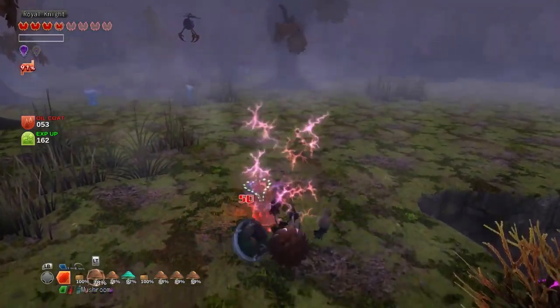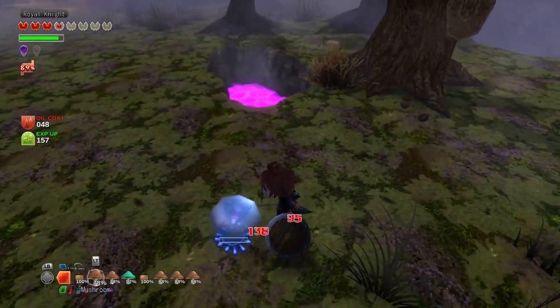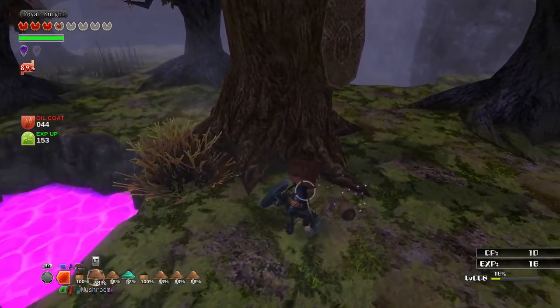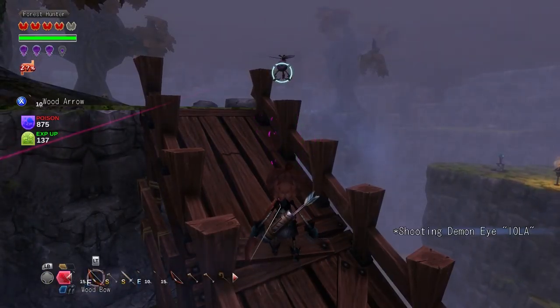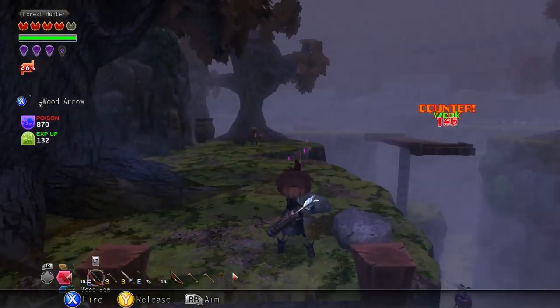Despite this, your arsenal is somewhat fleshed out. With melee weapons, you have access to a light attack and heavy attack. While jumping, you can toss out light and heavy attacks as well. As you progress through the game, you will find skill books that add a bit more to your repertoire. This includes a parry, charge attack, and a tackle. There are a few more nuances to the combat, like counterattacks and backstabs.